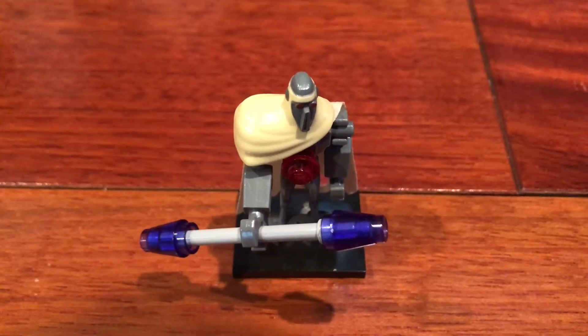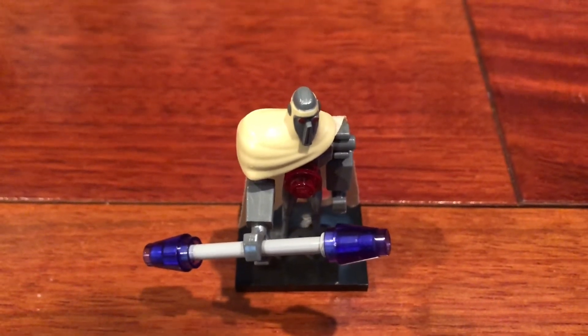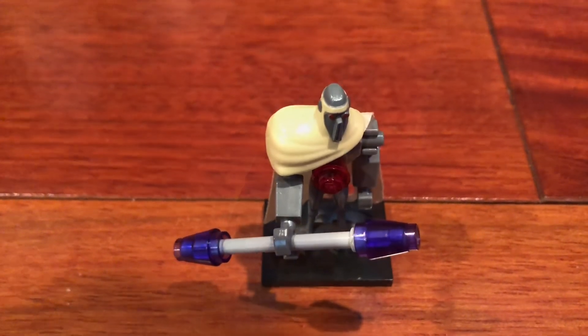The Magna Guards were droids that protected General Grievous and could fight Jedi. Each has a cape and Electro staff. They will be shown guarding General Grievous at the beginning of the battle and getting destroyed by Obi-Wan.